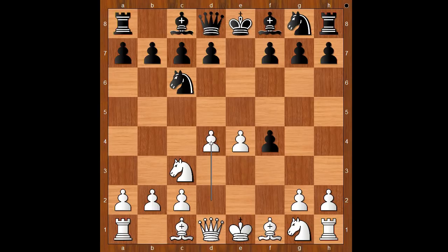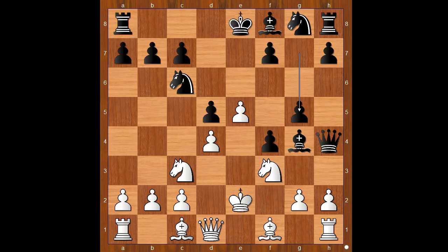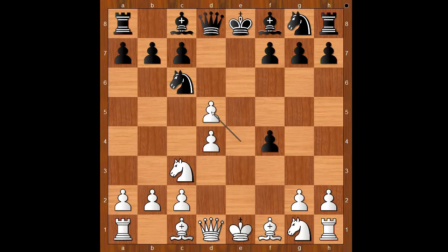d4 was played by Steinitz. d5. e takes on d5. If e5 then queen to h4 check, and after king to e2, bishop to g4 check, and after knight to f3, g5 — black is doing well. Back to our game: e takes on d5, attacking the knight.